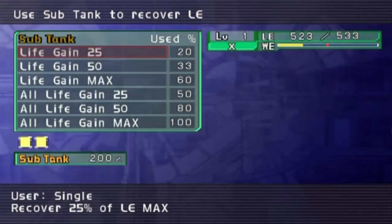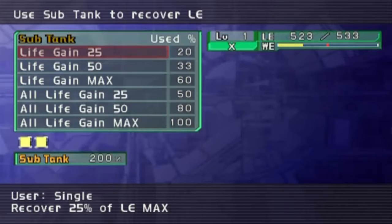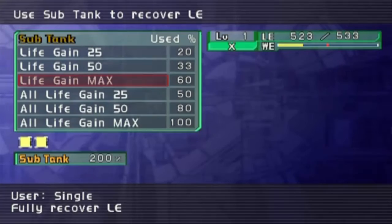Sub-tanks work differently in this game. As you can see, you don't expend a whole one — you can spend a certain percentage. If you're gonna heal the entire party, it does use a full one. I've got two complete ones right now and I'll be getting more as the game goes on. If you need just a little — like a quarter of your health back — you can just use 20% of it. Half. And maximum.